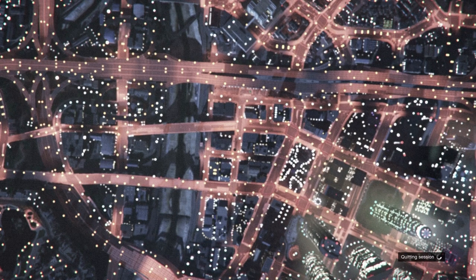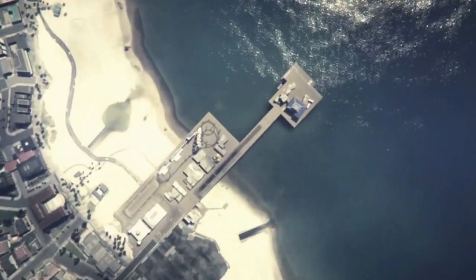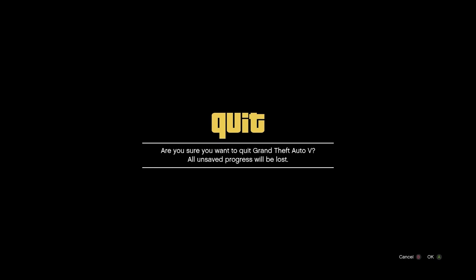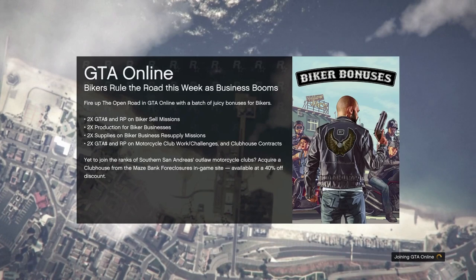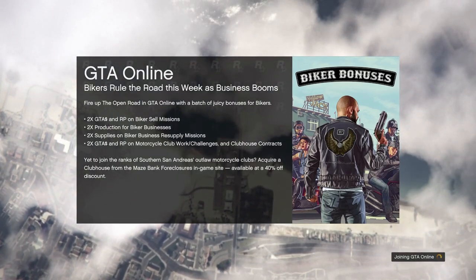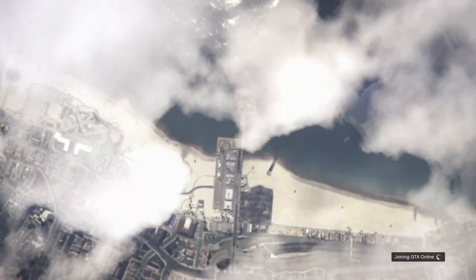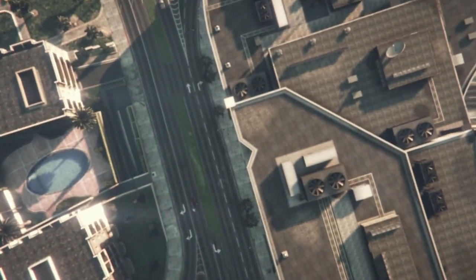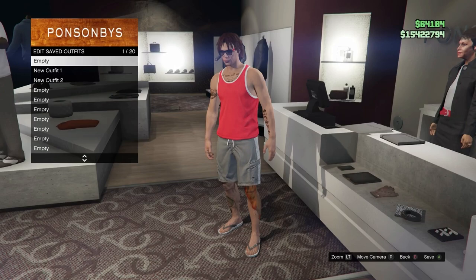Once you have done that, you can simply just hit B or circle to go back to story mode. If you're on next gen, I'll leave a video in the description on how you can get a workaround for this. Now once you're in story mode, open up your pause menu, go to online and start up an invite only session. Then once we're in, come back into the clothing store and save the outfit that you wanted to keep in slot number 20.